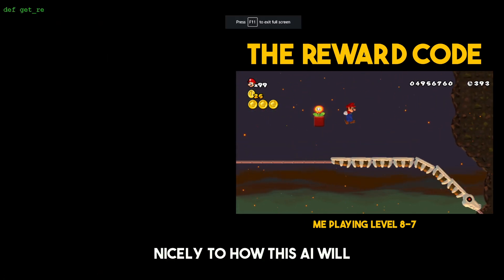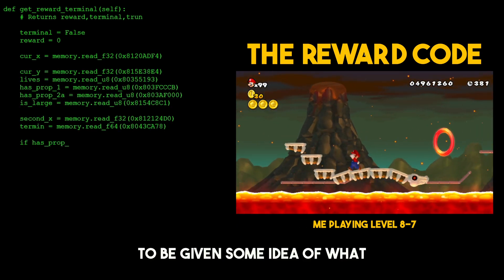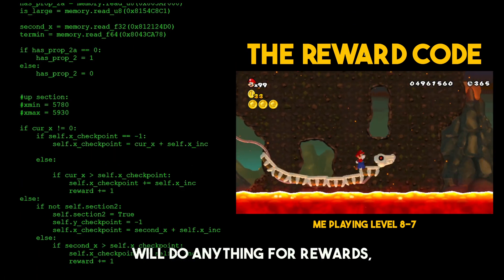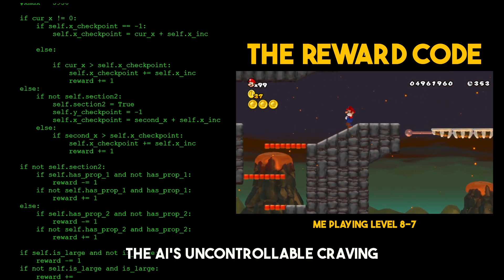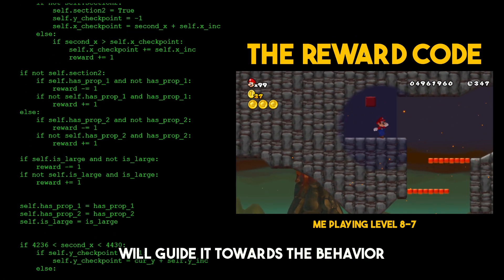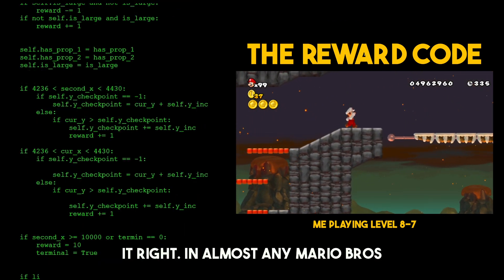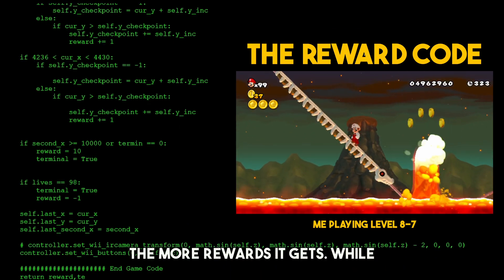That idea brings us nicely to how this AI will learn. AIs normally need to be given some idea of what they're meant to be doing, and that's where rewards come in. AIs will do anything for rewards, meaning by setting them accordingly, the AI's uncontrollable craving will guide it towards the behaviour we want — so long as we set it right. In almost any Mario Bros game, rewards are pretty simple: the more it goes to the right, the more rewards it gets.